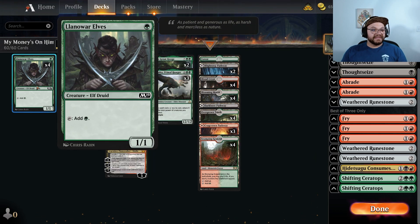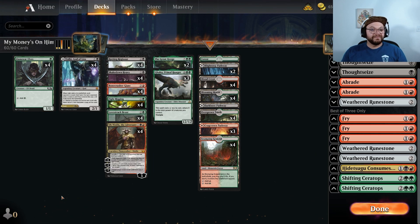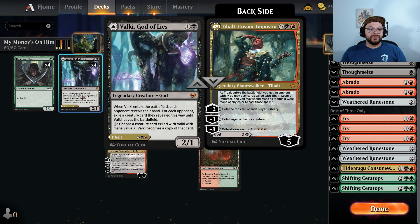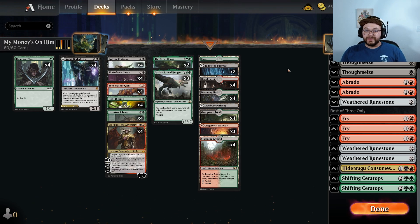We also have Llanowar Elves. This card's amazing in this deck because we can go turn 1 Llanowar Elves, turn 2 Rotting Regisaur, turn 3 Fight Rigging, and get out Galta on turn 3. Absolutely gross.